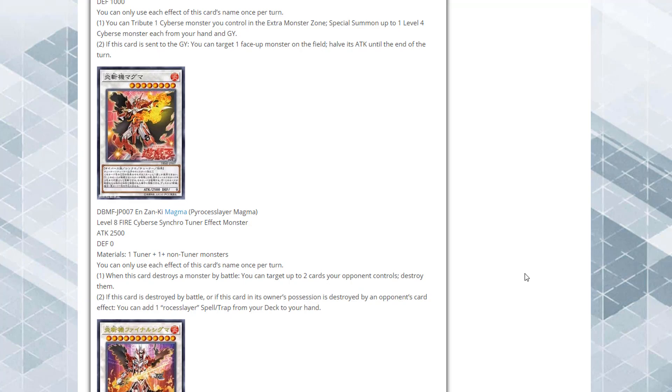Now moving on to our first Synchro monster — Process Layer Magma. It's a Level 8 FIRE Cybers Synchro Tuner monster with 2500 ATK and 0 DEF. It's actually generic, requiring just one Tuner and one or more non-Tuner monsters. When this card destroys a monster by battle, you can target up to two cards your opponent controls and destroy them. If this card is destroyed by battle or by an opponent's card effect, you can add one Process Slayer Spell or Trap from your deck to your hand. It's a great stepping stone to the bigger Synchro.